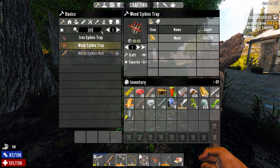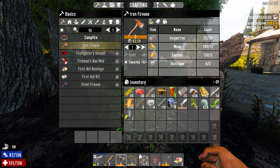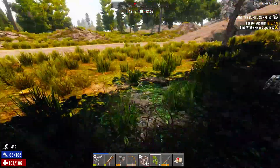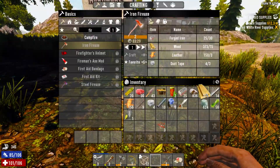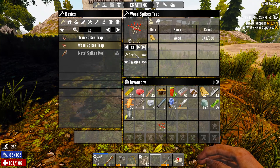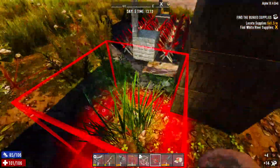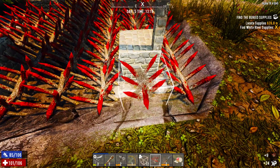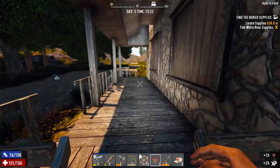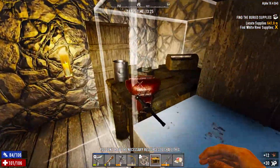I wonder if I can make a fire axe. I can! But that requires 30 iron and duct tape. We'll need to make some more iron. That should be enough to make some more spikes to finish up the horde night setup. I'm going to try to make them all, cut down one more tree later, but let's get this bike going. That will be good for now - I still need to do the wood bars, so we need to chop down more trees, but let's get the bike part going.